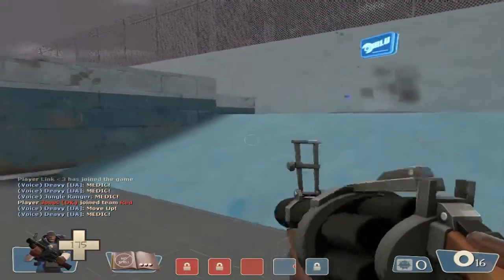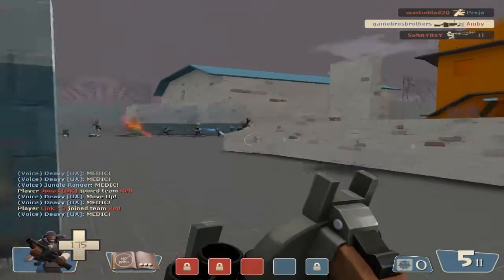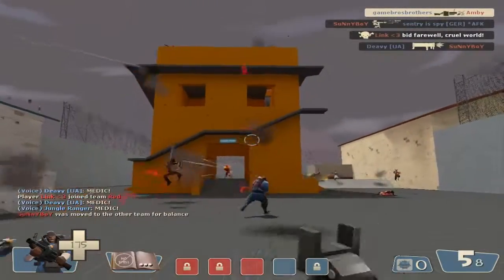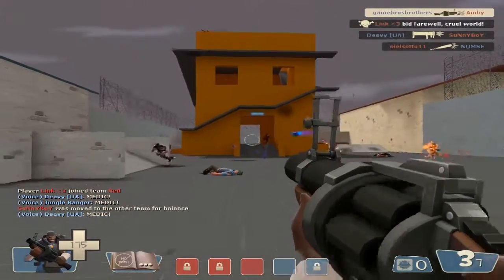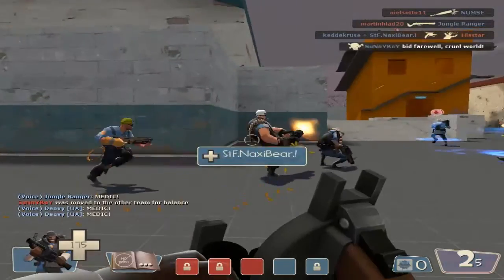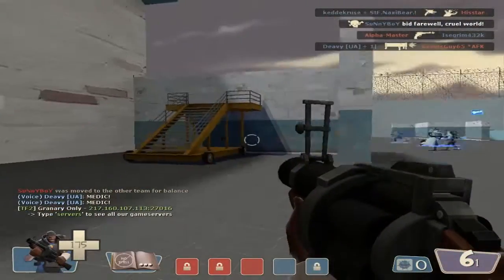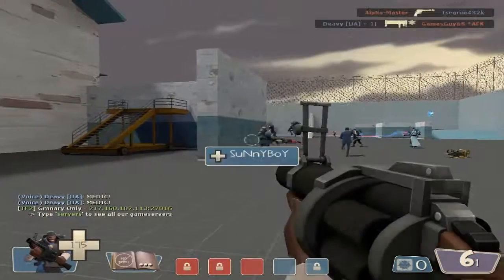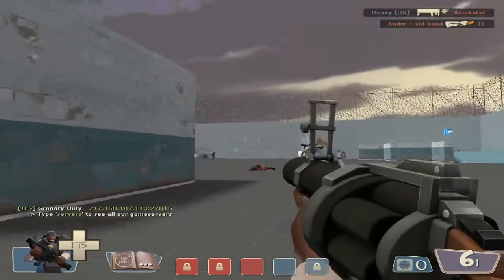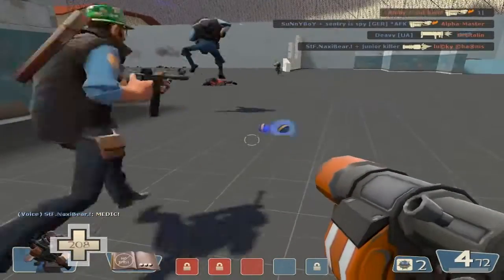Somebody's got to do it. We're playing on an orange map because these maps are really nice for sticky jumping, and also for using the Islander and such. I'm gonna turn the volume down a bit because it's really loud. This map is very good for sticky jumping, and well, you will see.